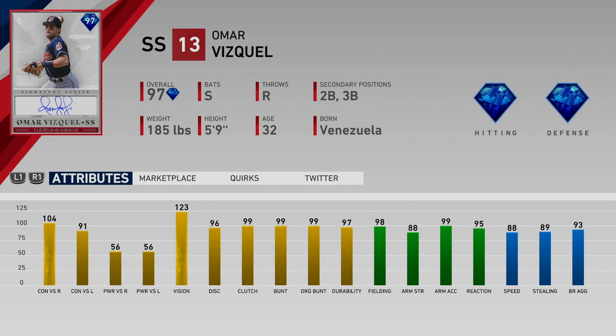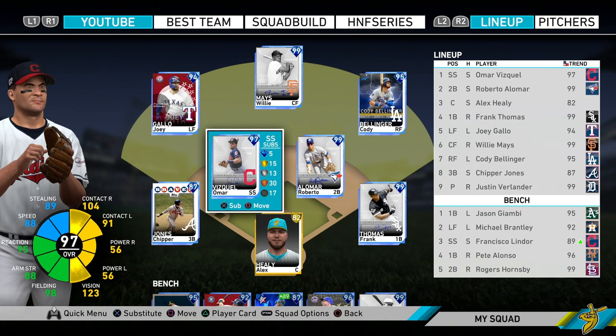Omar Visquel has the contact and the vision: 104 versus righties, 91 versus lefties, with 123 vision. His power is only 56 - not bad but not amazing - hopefully he's able to hit the gaps and get a lot of singles. His fielding is amazing: 98 fielding, 95 reaction, 88 arm strength, 88 speed, 89 stealing. Omar should be able to get to almost every ball in the infield. His arm strength might hold him back a little bit - 88 is very good but not Cal or My Cap level which is around 94 - but he'll get the animations due to the fielding.